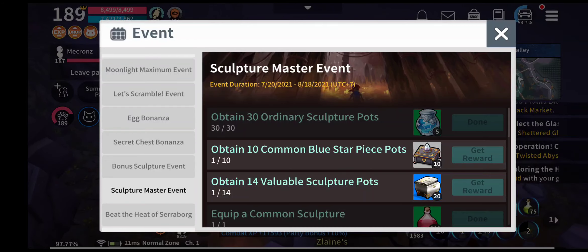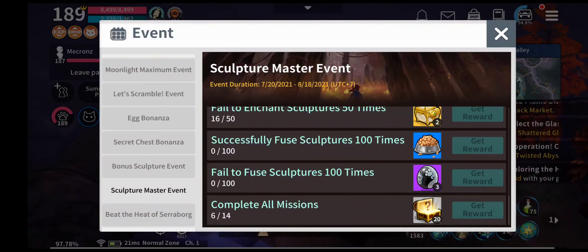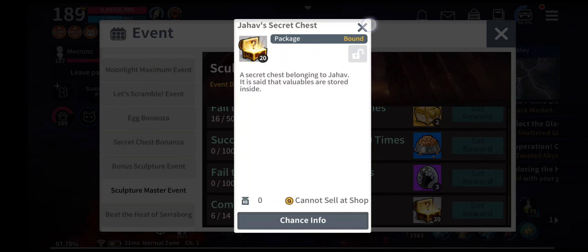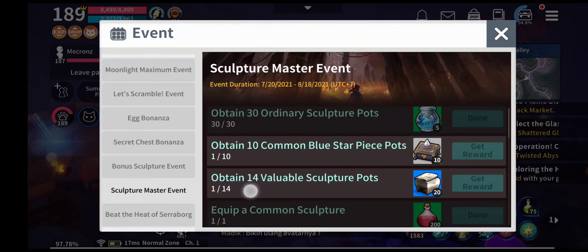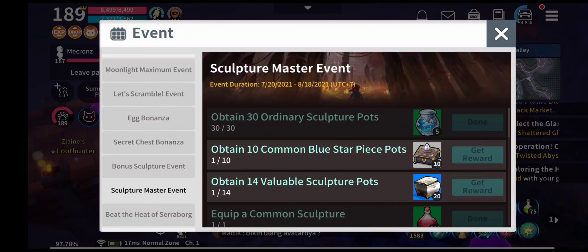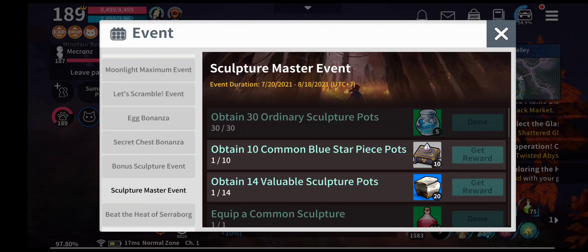There are a few tasks that we have to do to complete the routine to get the Jahaf chest. The first task is about obtaining 30 pieces of ordinary sculpture pot, 10 pieces of common blue stuff piece, and 14 valuable sculpture pots.